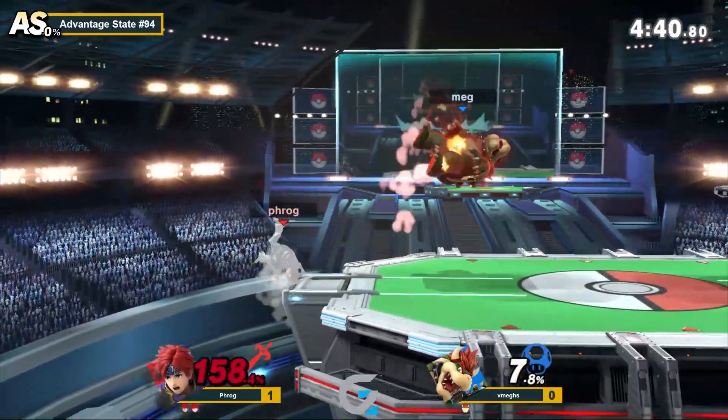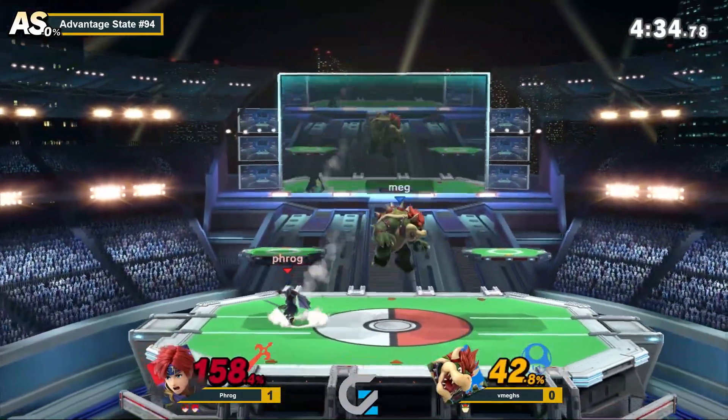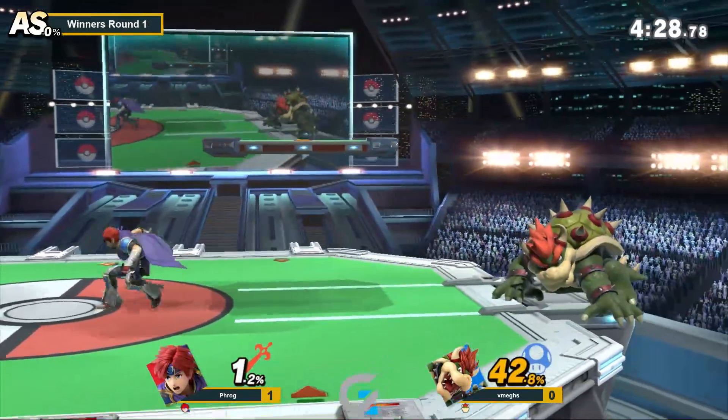Free damage. Trying to set up an F-tilt there because you're going to have almost no intangibility on the ledge, but gets clipped by Roy — heavy tax. Something about hitting you below the ledge and then sending you to a tech situation on a platform. It's brutal.